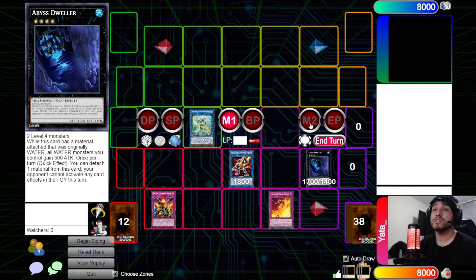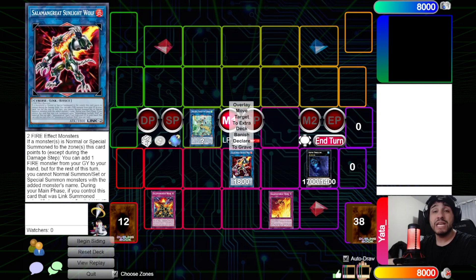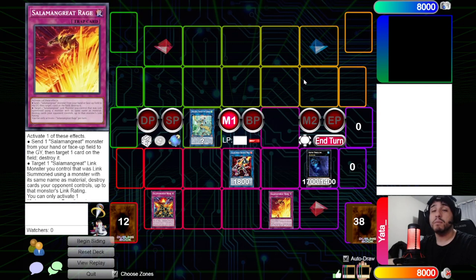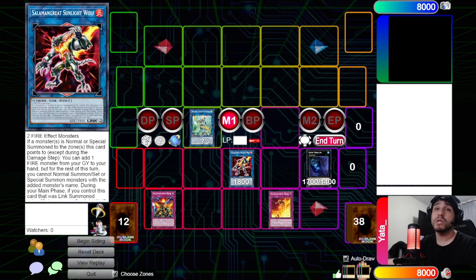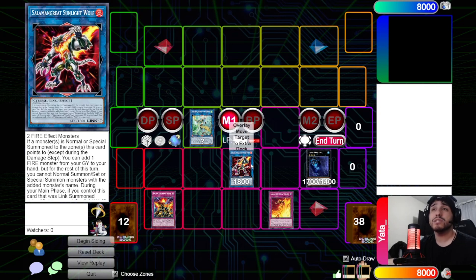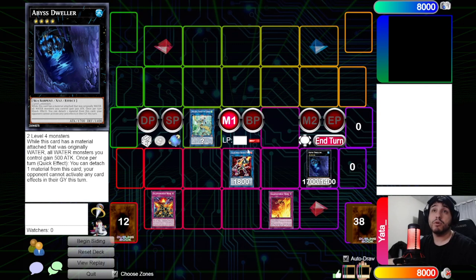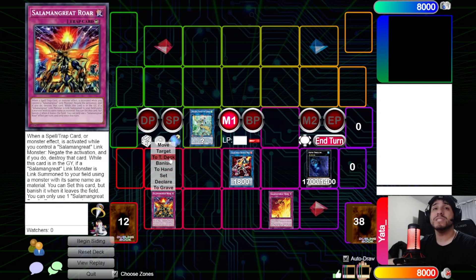Going first you also want to set up either a Rage or a Roar. Rage can pop multiple cards if you have a relinked monster, or just pop one card by sending a Salamangreat monster as cost. Roar is an omni-negate — you don't need a relinked Salamangreat, just any linked Salamangreat monster like Bailings or Wolf. Setting up at least one of these going first will be huge.